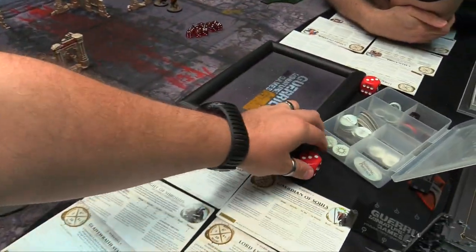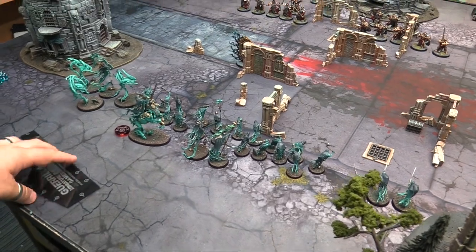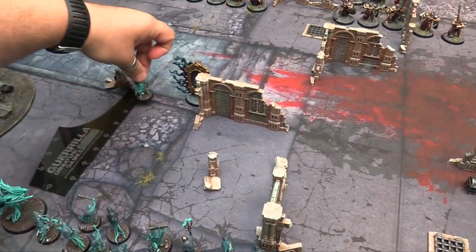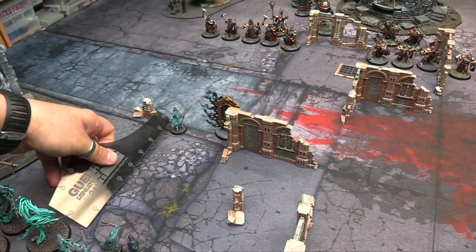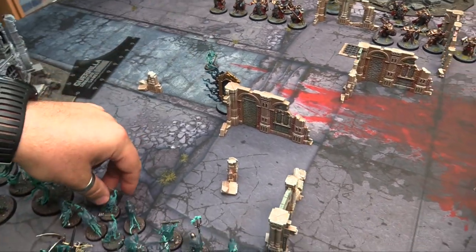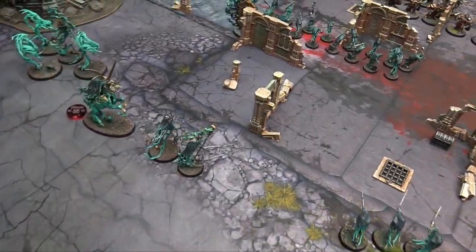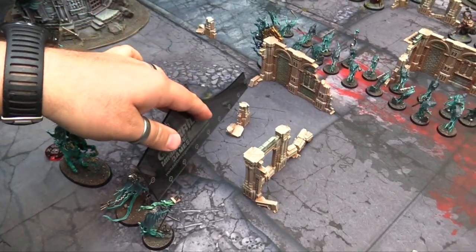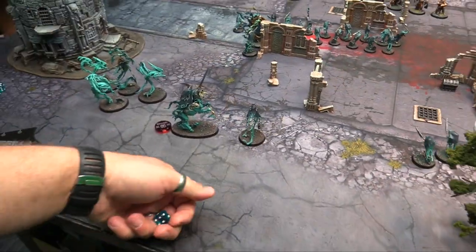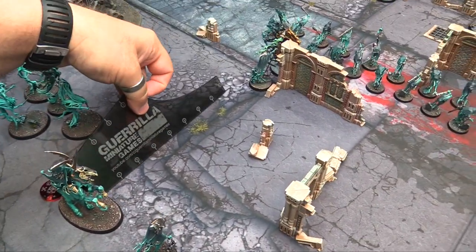Let's spend a CP on my Chainrasps — Forward into Victory. That means I automatically roll a 6 for a run, so I'm going to move them up 12 total — 8 and 4 more. They all have fly, so I'm not worried about terrain. Spend another CP on my Guardian of Souls — he's going to run as well and hang out beside the spell portal. The Knight of Shrouds is going to run — he already goes 12, so he goes 13. He goes and hangs out over here within terrain.